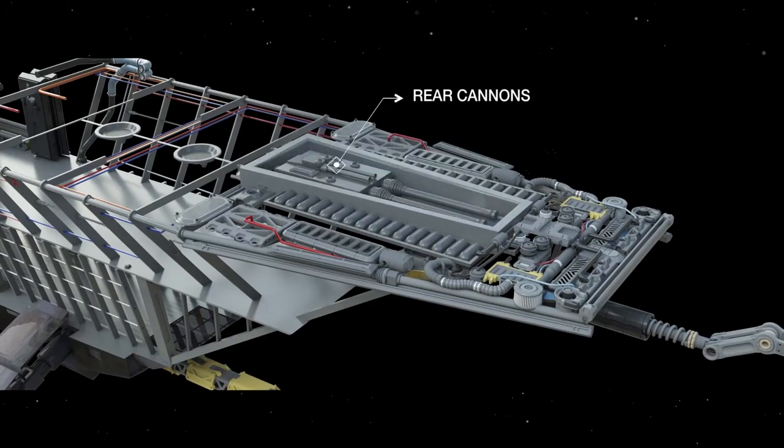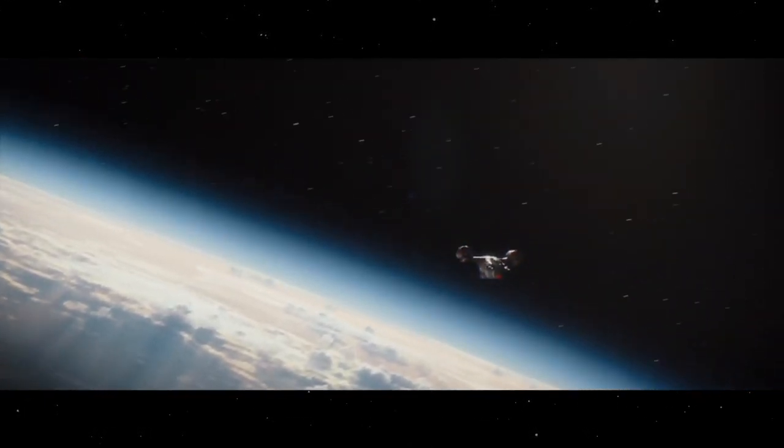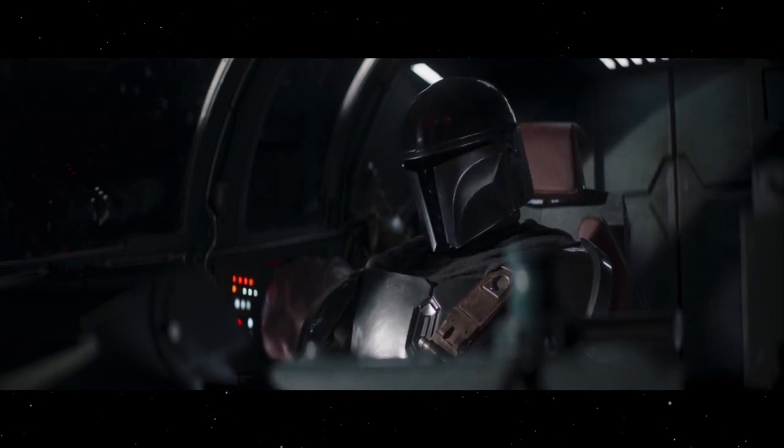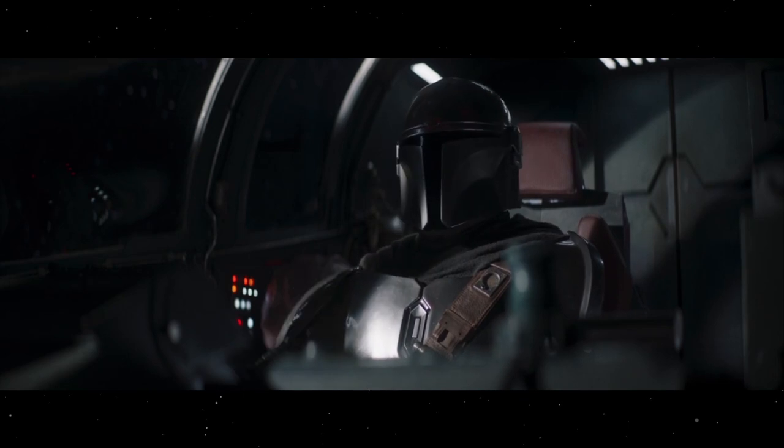It was able to be flown by one person, but normally was crewed by at least two — a pilot and a co-pilot — though the co-pilot functions could be handled by an astromech droid. Mando didn't trust droids, so many of the ship's functions were routed to the main pilot station, where he could control them all from one location.